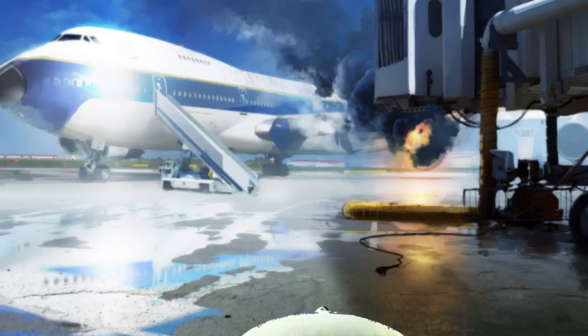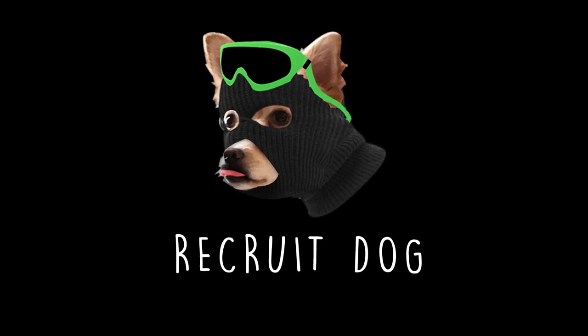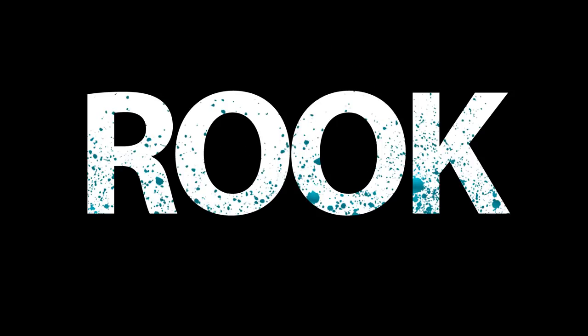Hello and welcome back to another episode of Casually Explained. I'm your friendly neighborhood recruit dog, here to casually explain all things Rainbow Six Siege. Today we're talking about Rook, so you guys know what that means — time to pass those plates around and get started.